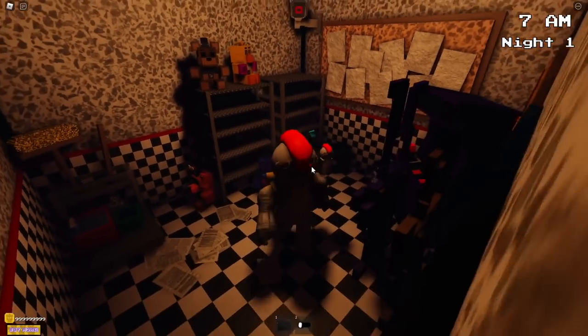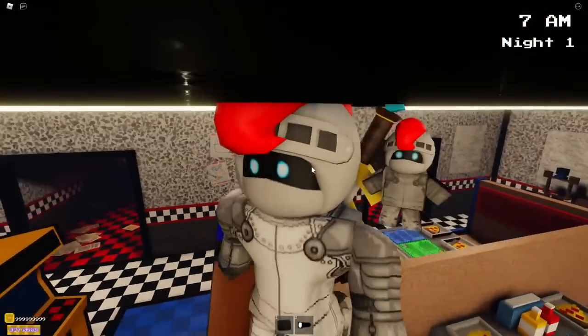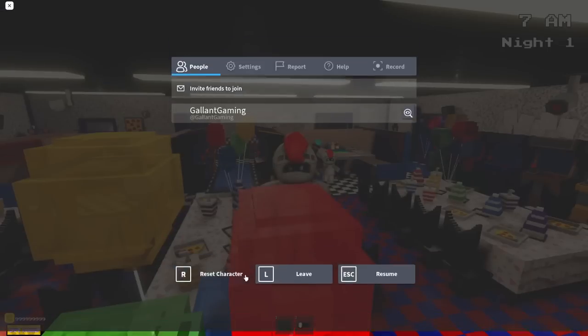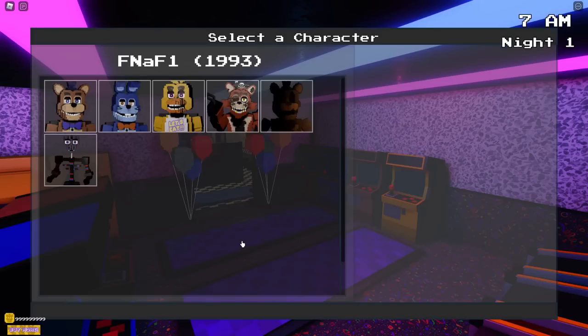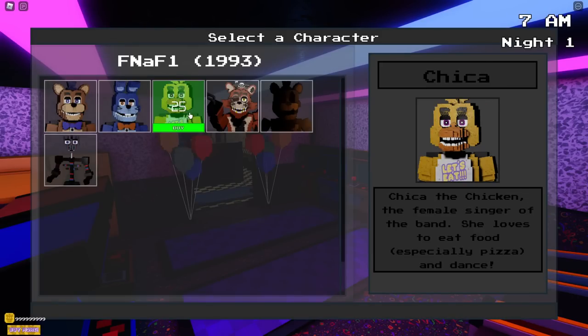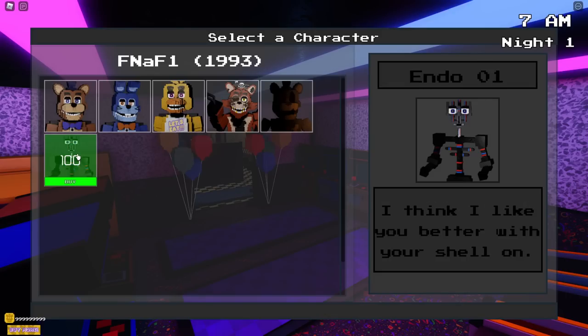Obviously, it is time to check out the animatronics. So let's go ahead and do that. Thank you to the developers for giving me infinite money so I can check out all the features. I really appreciate it. So let's hit animatronic. And we have Freddy, Bonnie, Chica, Foxy, Hollow Bear, and Endo.